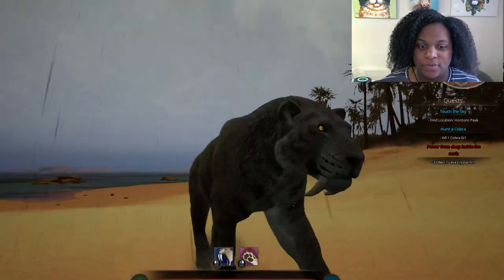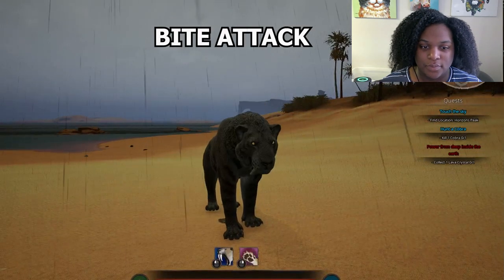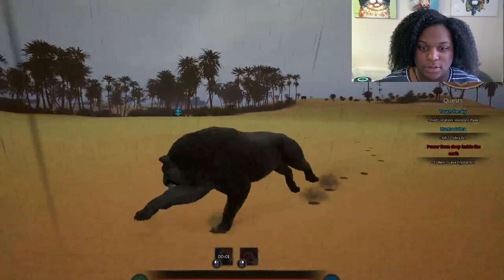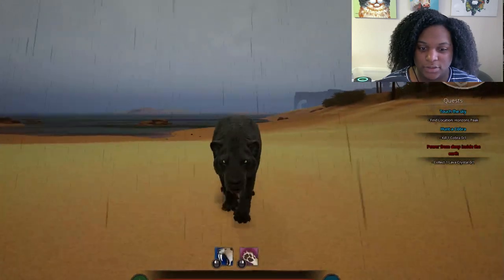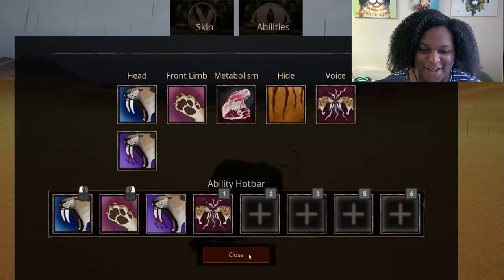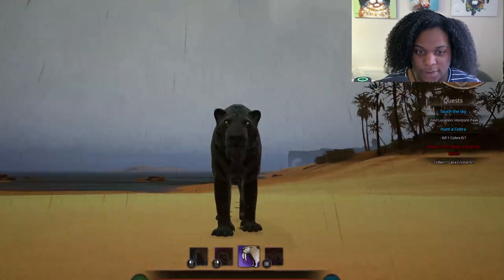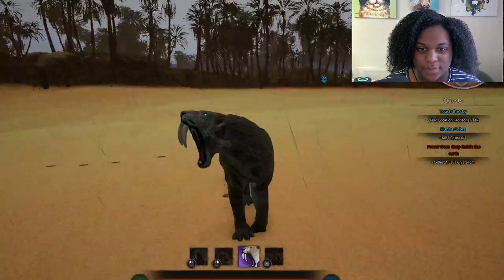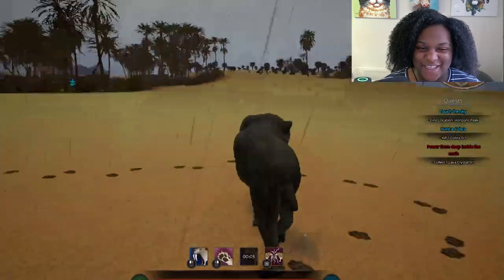Stand up. We already saw regular bite. Claw attack. We can run and bite, but we can't claw attack while running. And I forgot the Power of the Pride. Charge bite — basically the same. That looks vicious, honestly. I would be so scared to see that coming at me.